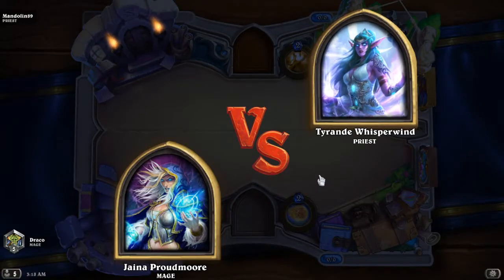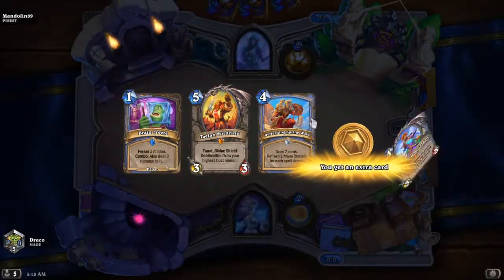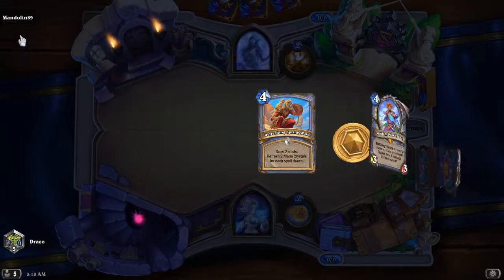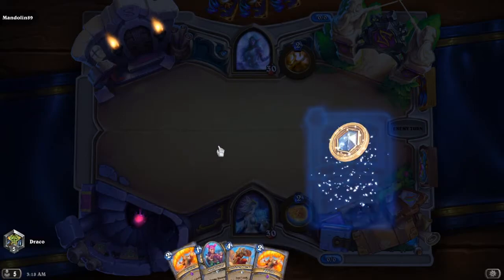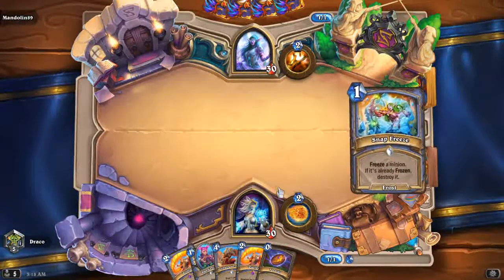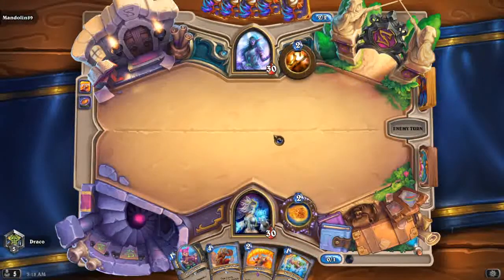Welcome back to the second match. Am I playing against the same guy? I think this is a keep and these three are a mulligan. Yeah, am I playing against the same person? Priest is actually - we do double Wildfire! That's pretty amazing. Coin out this and then this - it's perfect. Oh my god, that is just so so good. But I don't know if I'm playing against the same person - if I am, I'm sorry. But this deck is just so good, this is so much fun.